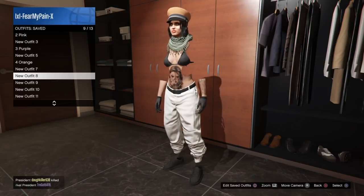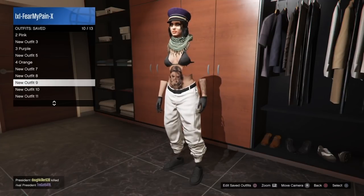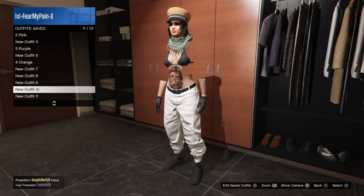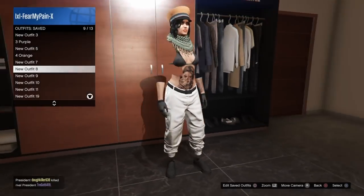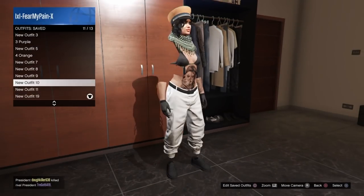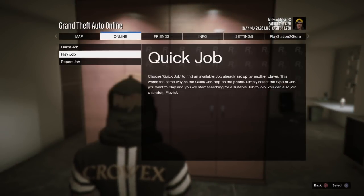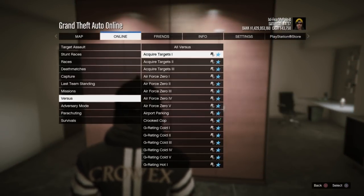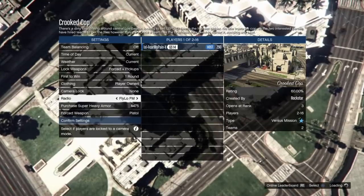We're going to show you the result of each of these outfits and how we merge them in Crooked Cop. For the first example, I'm going to show you exactly what to do to merge in case you're new to merging or just want an example as I'm scrolling through in the job. After that, I'm only going to show you the result of the remaining three outfits and what they look like when we save them, then give you a couple of tips at the end. The first one we're going to merge is the outfit saved in the first slot, which is going to end up being the green outfit.